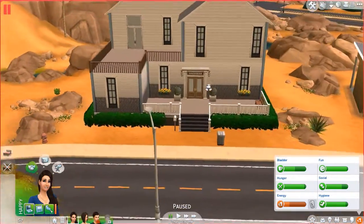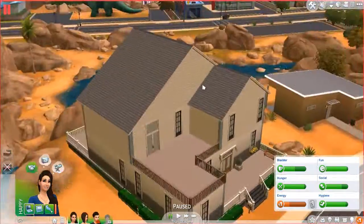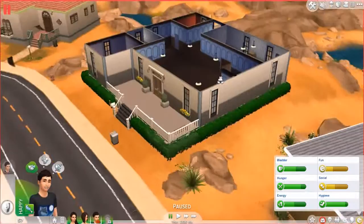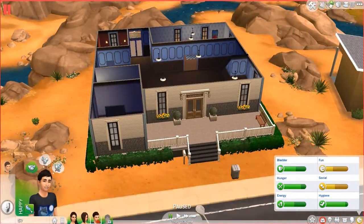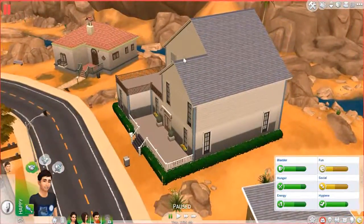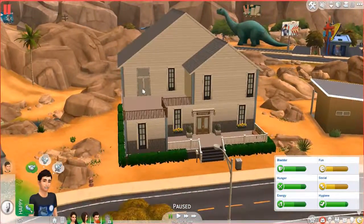Hey guys, Crystal130 here bringing you another part of Let's Play The Sims 4. In the last episode, Chris made me a ton of money by throwing a masterpiece, I sold that and got 15,000 simoleons, and as you can see I used that to upgrade the house, basically on the exterior.